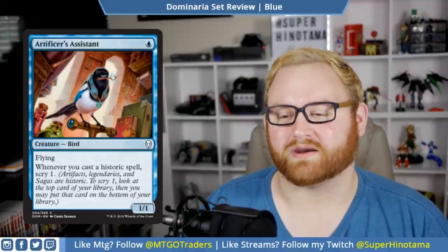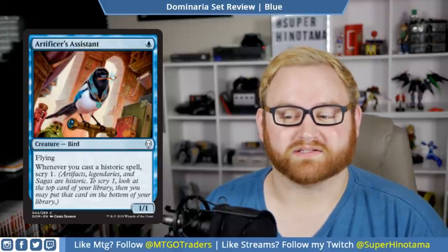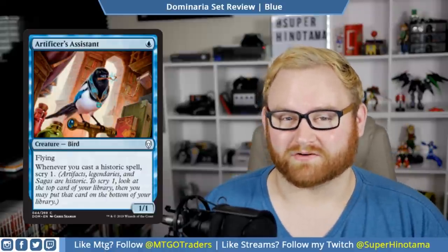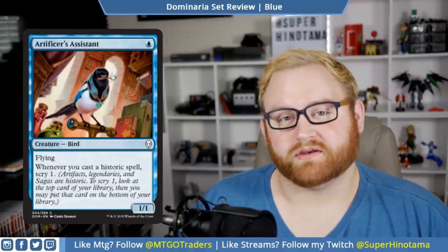Artificer's Assistant is a one blue mana 1/1 bird with flying. Whenever you cast a historic spell, scry one. Historics are artifacts, legendaries, and sagas — so that's a really good way for this card to see quite a bit of play in draft and sealed. However, since it is a common and just a 1/1 flyer, I don't think it will see standard play, but it is quite fun regardless.